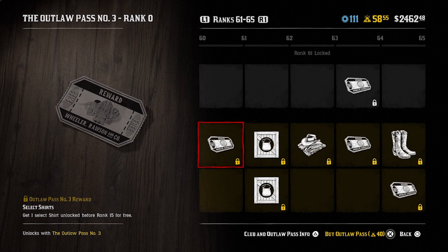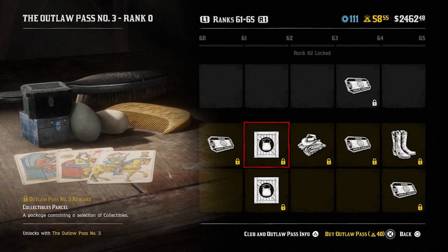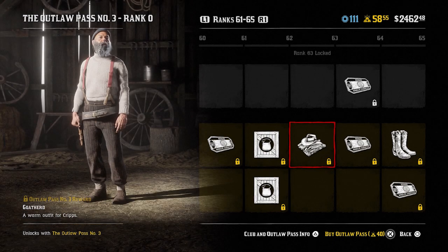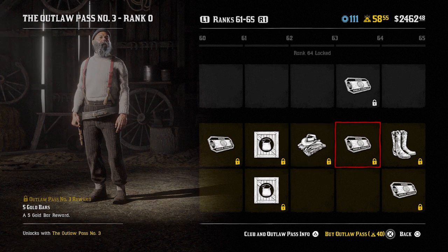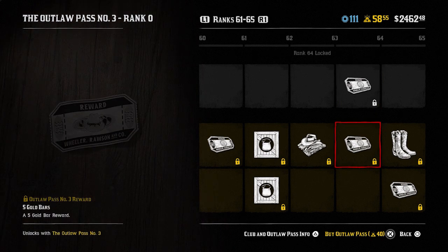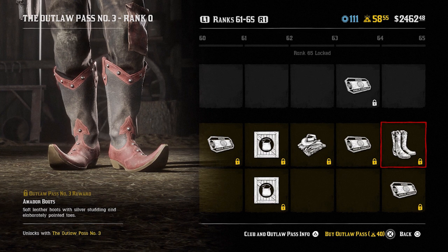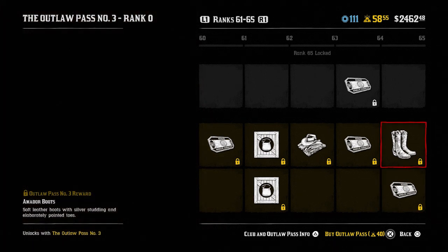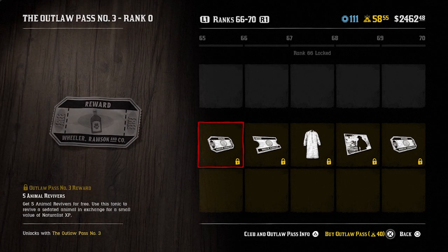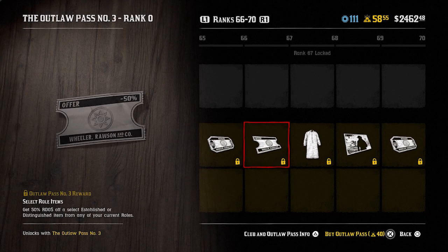Rank 61 you get one select shirt again unlocked before rank 15. Two collectibles parcels at rank 62. The goat herd warm outfit for Cribs at rank 63. Five gold bars at rank 64. One select hat before rank 15 for free, and the Amador boots at rank 65 along with a mash refill. Rank 66 you get five animal revivers. Rank 67 select role items 50% off various role items. The Abington nightgown at rank 68 — probably going for the little Scrooge look with that cap we unlocked earlier.